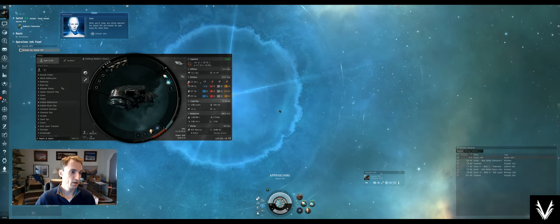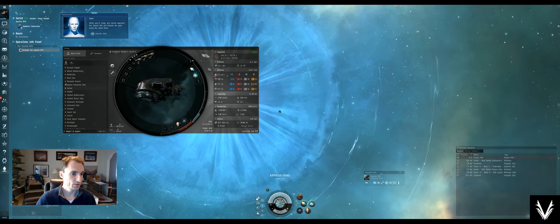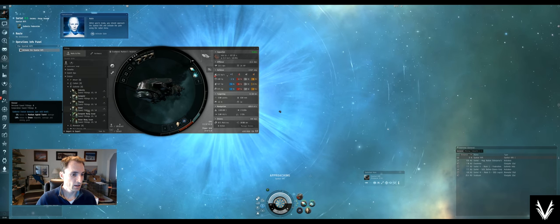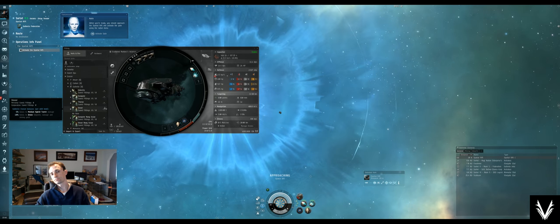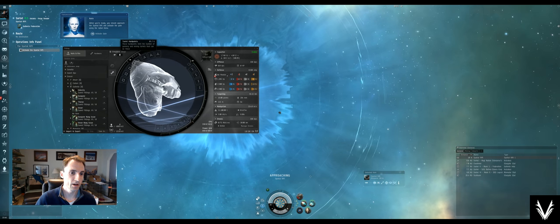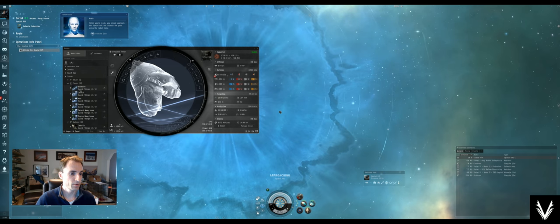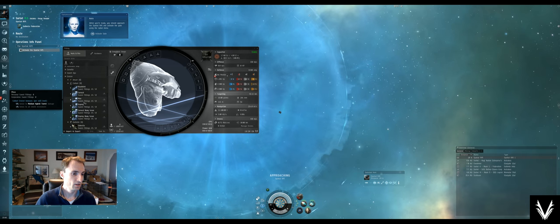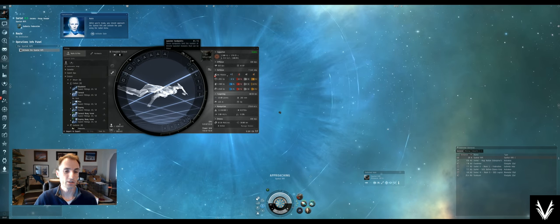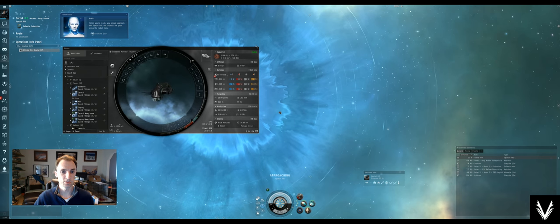If we look at another ship type, for example, let's look at cruisers. The Vexor is a very popular ship — if we simulate a Vexor, we've got the ability to use four turrets and no launchers. And just to provide an alternative point of comparison, the Caracal allows five hardpoints and no turrets. So just to show you something on either side. We're going to stop simulating it.